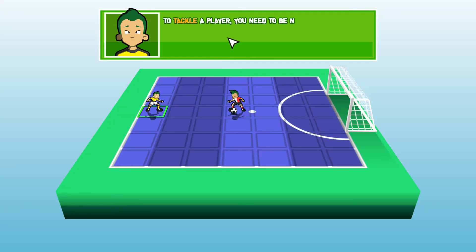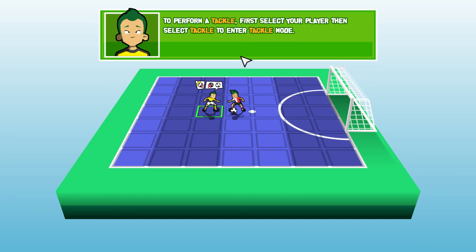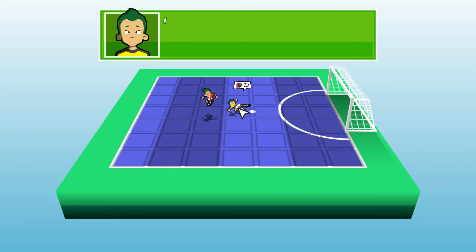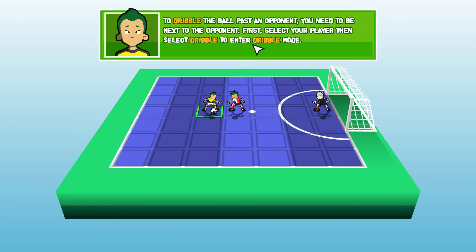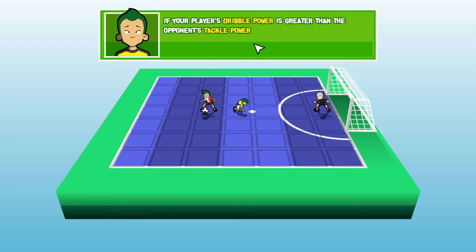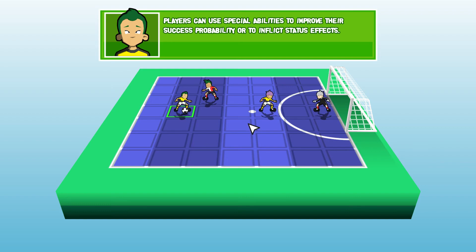If the shot power is greater than the goalkeeper's save power when the ball reaches the goal, the shot will be successful. If not, the goalkeeper will save the ball. Tackle — to tackle a player you need to be next to the opponent with the ball. Perform a tackle: select your player, then select tackle. You can check the success probability. It was over 75%, I think. If your player's tackle power is greater than the opponent's dribble power, the tackle will be successful and you will get the ball. I definitely recognize a pattern — all the mechanics work similarly.